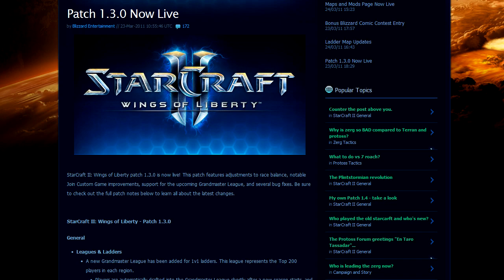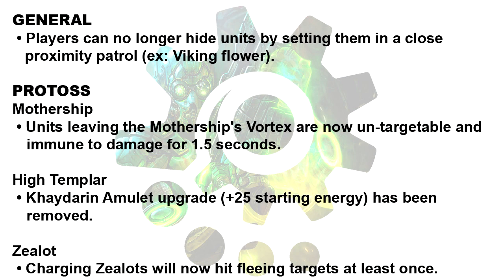Let's start off with the balance changes. In the general changes, the ability to hide your units in a close proximity clump has been removed. Protoss all around the world have been complaining endlessly about the removal of the Khaydarin Amulet, but at least they got a little buff to Zealots. Charging Zealots will now hit fleeing targets at least once. Blizzard also tried fixing the Archon toilet trick by making units untargetable and immune for 1.5 seconds after leaving a vortex, though as far as anyone can tell, it didn't really change anything.